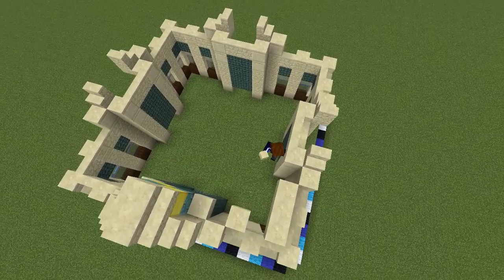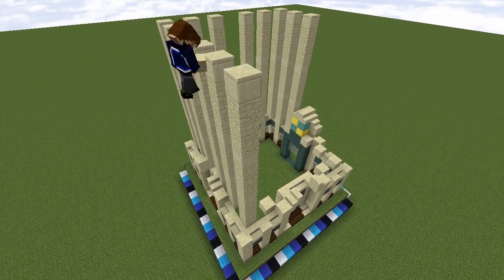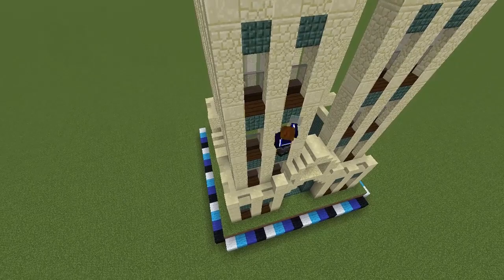We're going to start the middle section by once again placing smooth sandstone one block apart around the corners. From each one of these, build a 12-block-tall pillar with three sandstone then a smooth sandstone, repeated three times. This pattern continues around the whole build, leaving two-block-wide gaps in the centre of each wall which we'll fill in later. Each of the one-wide gaps is again going to be filled by the window pattern from the ground floor: a dark oak stair, grey and light grey glass panes, and a dark prismarine block.